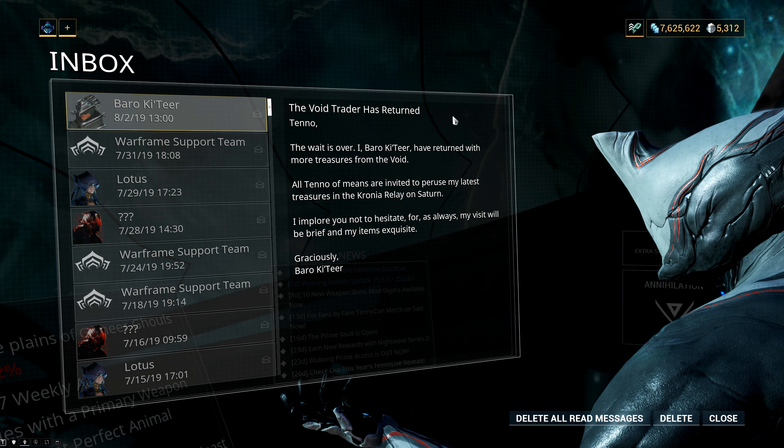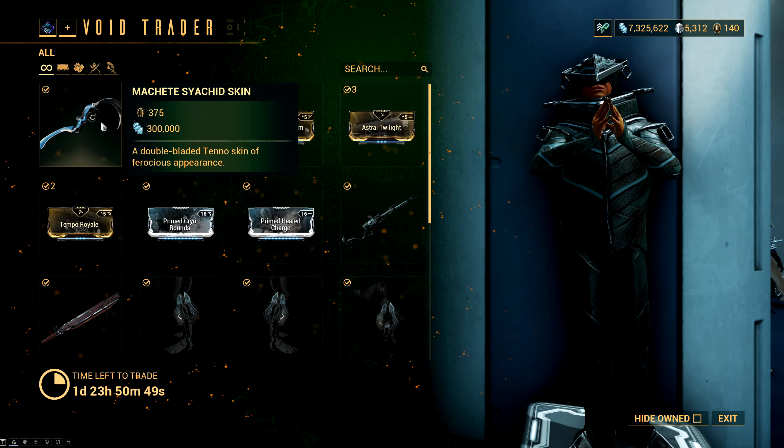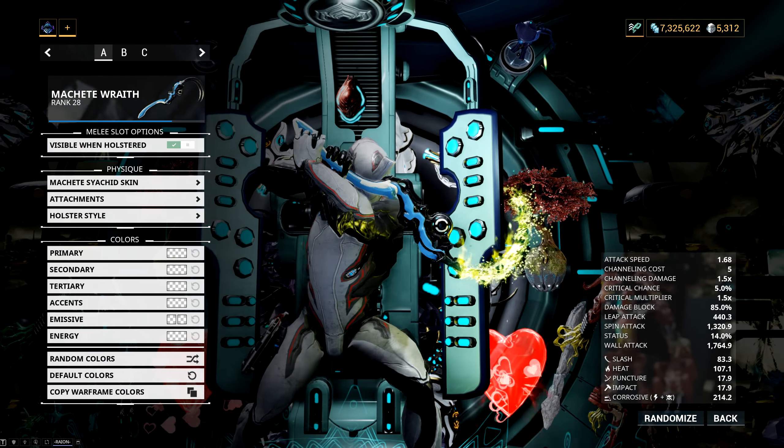Alright, so hey guys, welcome to another Warframe video. Baro Ki'Teer has come once again, and on PC he's on the Karnia Relay on Saturn. Now the new item this time around is the Machete Syachid skin, which really, really doesn't look like a machete.